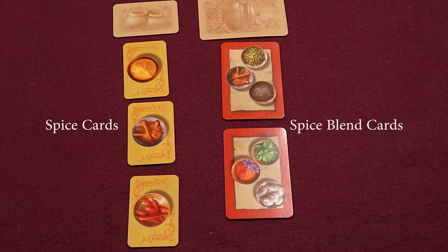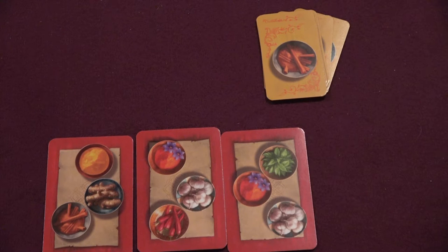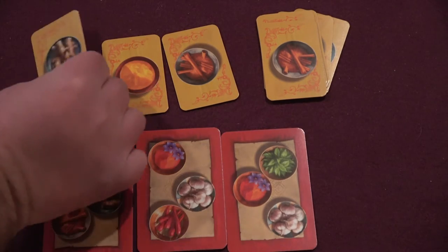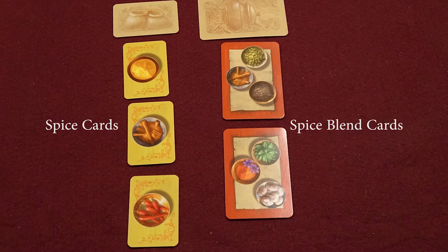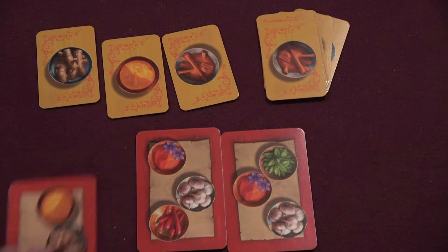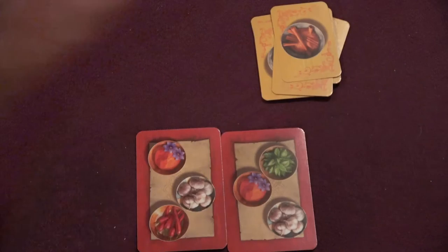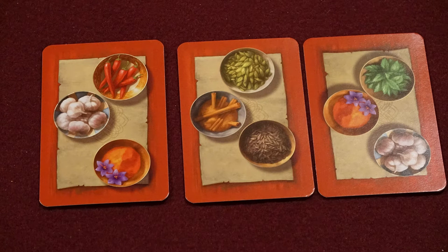There are two sizes of cards in Saffronito, and both are very simple. The small spice cards each depict one of the nine spices for sale in the game. You will be collecting these to turn in to complete the three spice blends you need to win. The large spice blend cards each depict a set of three spices. Turn in spice cards for those three spices at once and you get to take the completed spice blend card.